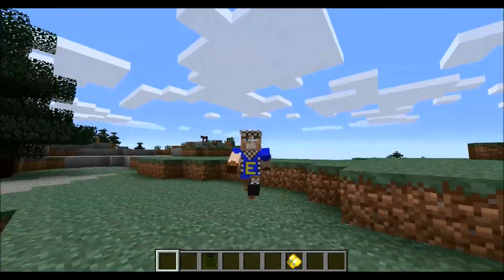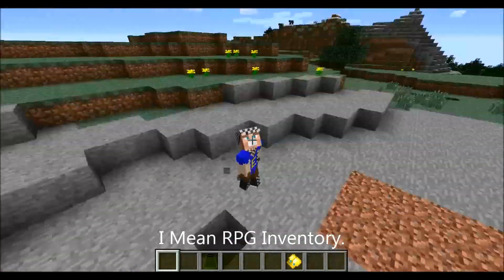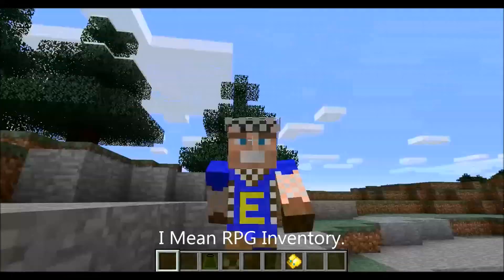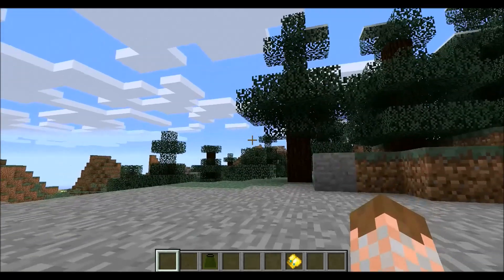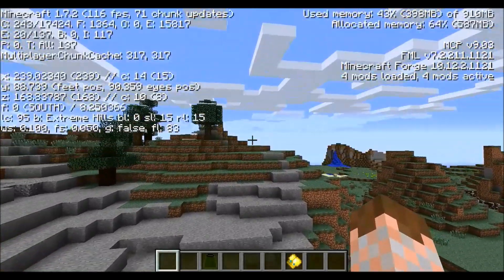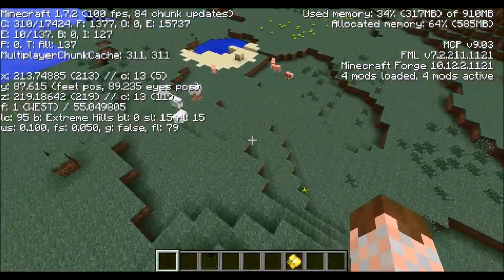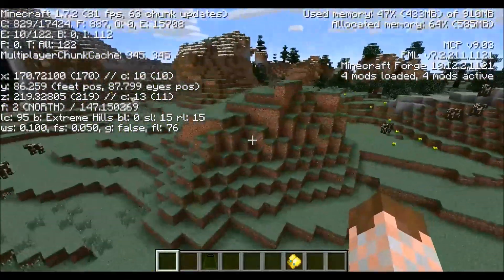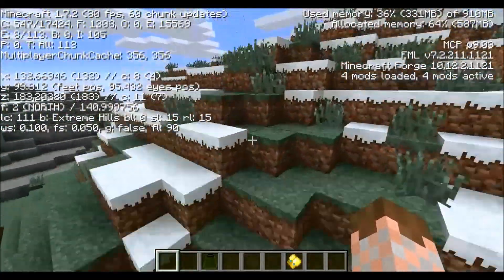Hey everyone, it's me Saren Hanselot, and today I'm going to be doing a mod install and tutorial of how to install Divine RPGs for 1.7.2. Just to show you it's 1.7.2 — if I press F3 you can see in the top left it says 1.7.2. I'm not screwing you guys like a lot of people do on YouTube where they say a mod is for 1.7.2 and then you install it and it crashes.